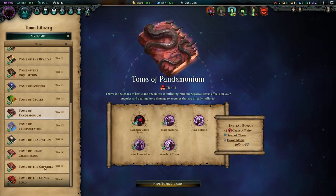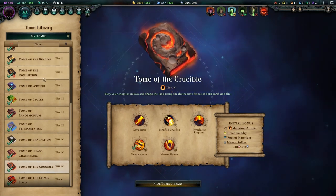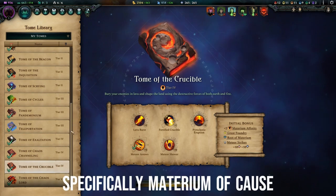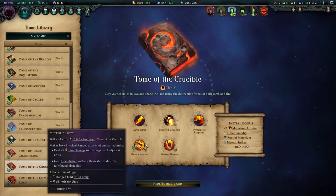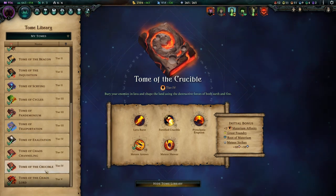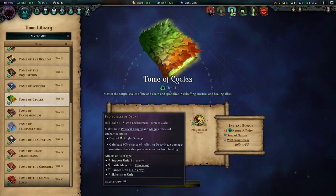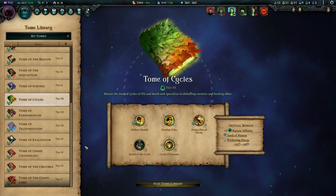After this we jump to tier four where we take Tome of the Crucible. You may notice we don't actually have the six pips by that point — only five, one from Runesmith and four from tomes. We need to make sure our ruler has taken a single signature ability. Summon Elemental is the one to gravitate towards, but any will do as long as you get the pips, because you really want these Meteor Arrows — plus five extra damage in an area of effect around your target is amazing. After this you can take Tome of Cycles for Projectiles of Decay, another flat damage boost on arrows.